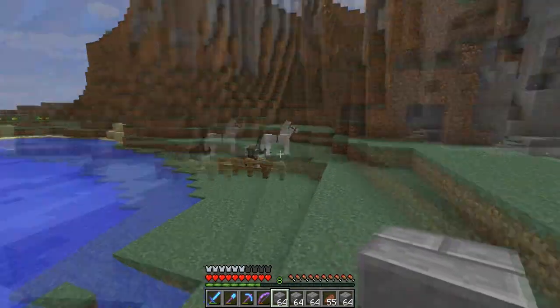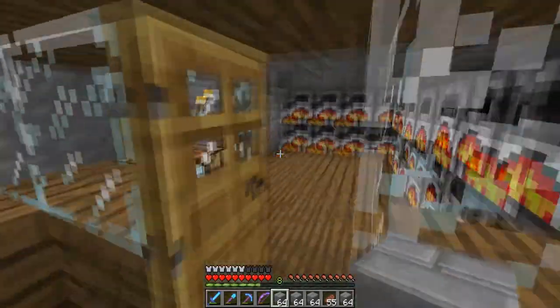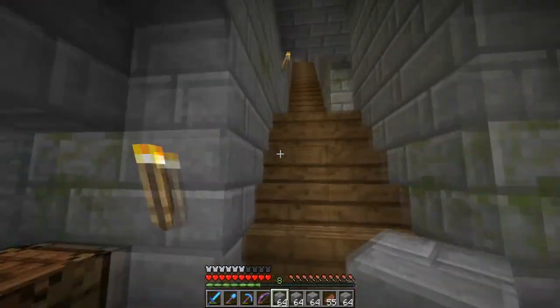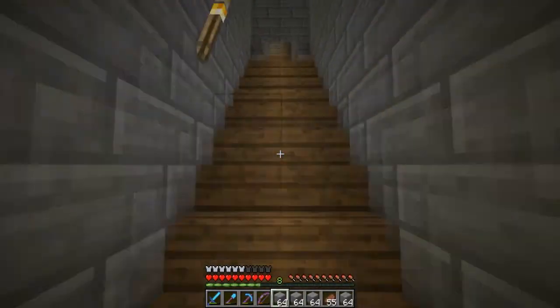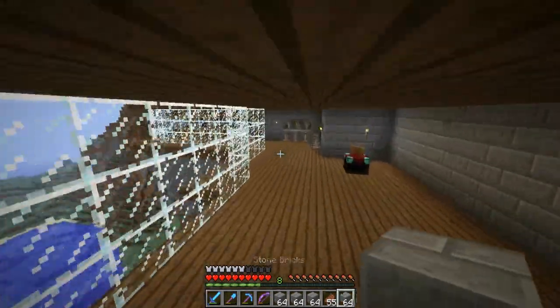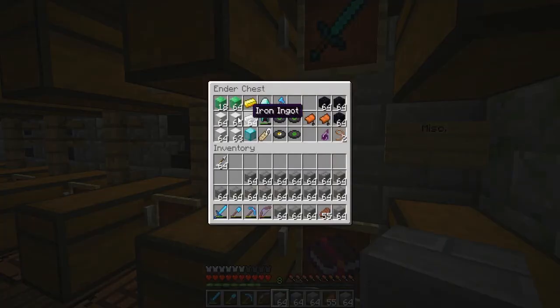We got our horses back finally. Jake gave us some chain horse armor as well, that's pretty cool. The nether brick is still smelting so I guess we can go drop off the stuff we already have and then come back for the nether brick. We have some stone bricks to get to Patch.